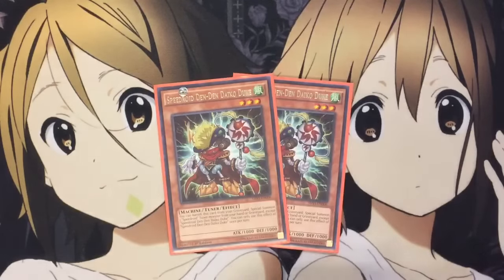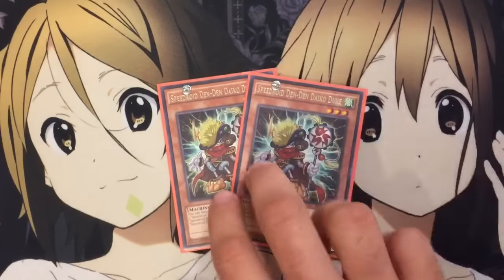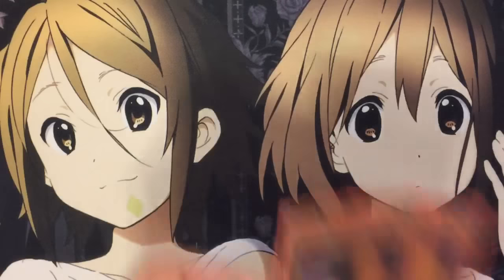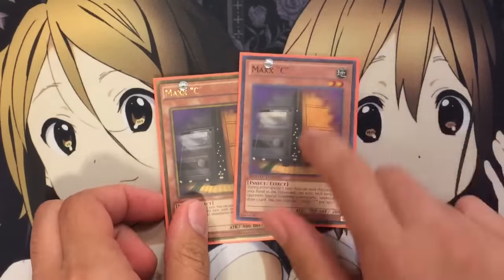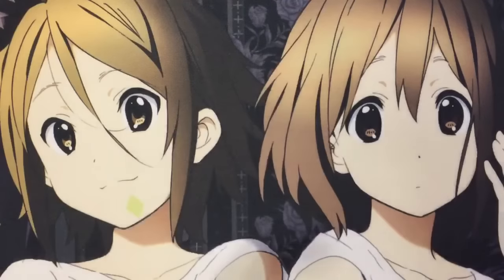I also run 2 Den Den Daiko. This card helps to Special Summon Speedroid Tuners from my hand or graveyard by banishing it from the graveyard. So if you use this for a Synchro Summon, you can make use of it again — very fast Crystal Wing plays with this monster. And to finish up the monster count, I run 2 Maxi just for draw power. That's the one weakness I found with this deck. Maxi really helps with those situations, getting useful cards you need in your hand like Tera Top or Double Yo-Yo.